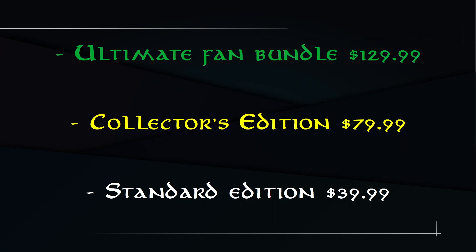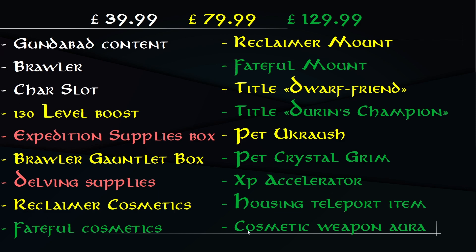As usual, we have our standard Ultimate Fan Bundle for $129.99, Collector's Edition for $79.99, and Standard Edition for $39.99. I've color-coded the different bundles, and throughout the video you'll be able to see what you can get from each bundle according to the color coding. Everything shown is color-coded depending on how much you pay.